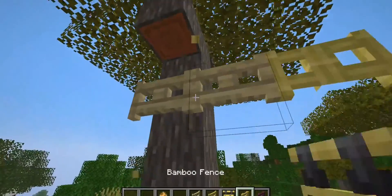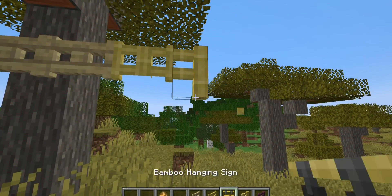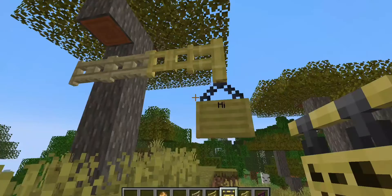Normally you can place hanging signs on other blocks and also fences. Your fence is lower, just lower, so you can place that. You can place that and you get an inverted V shape of the chains.